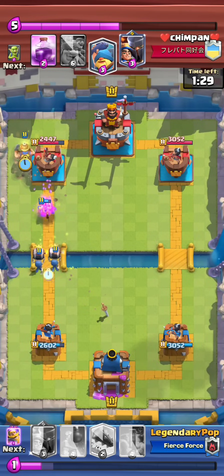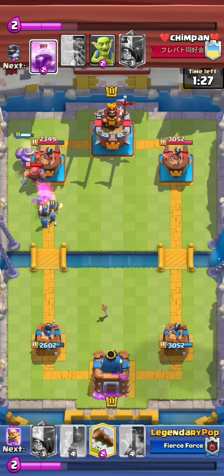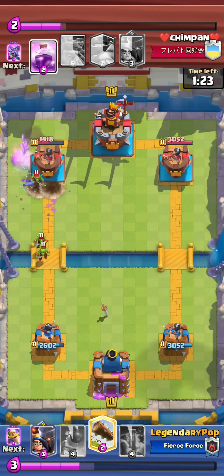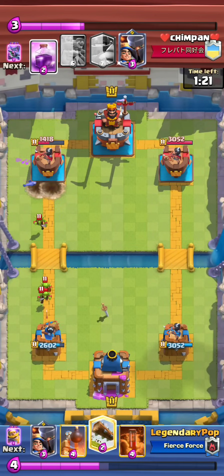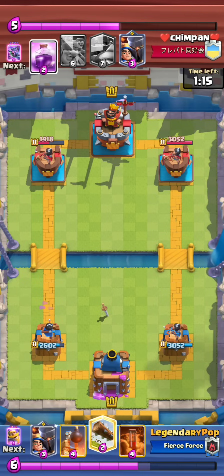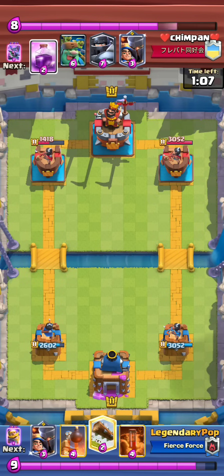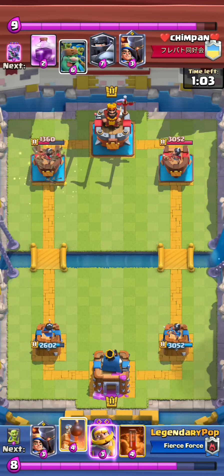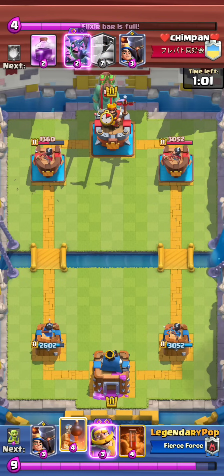I have Miner Wallbreakers now — this is an exact moment of hand and card cycle counting. He had nothing in hand and was kind of low on Elixir — he had Fishermen and Goblins. If he went Fishermen plus Goblins on the Wallbreakers, that would have been fine. But I went Miner and staggered my Wallbreakers a bit so that he responded to the Miner right away with the Fishermen. So he was so low on Elixir and had nothing in hand — no Fireball, no MK. That was a beautiful punish, and that's what Miner Wallbreakers is all about — just single Elixir punishing.